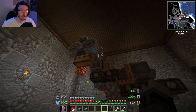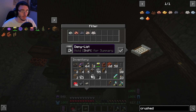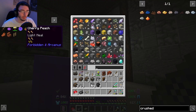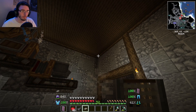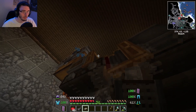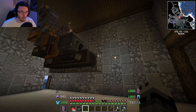You want to put a filter on that brass funnel for nuggets so it doesn't just take everything and push it down. Another way to do it is to use a deny list instead of an allow list — this denies all of those items going through, so you don't have to collect all the nuggets individually. Let's see if that works. Click — now it's on there. Those will get put into here, moved over, and put into a chest.